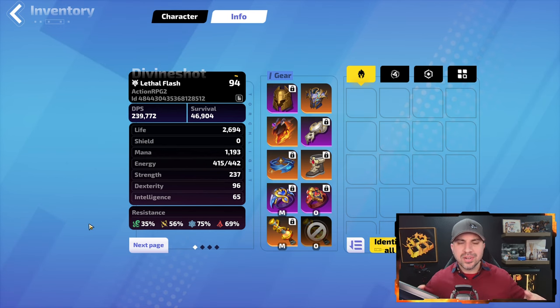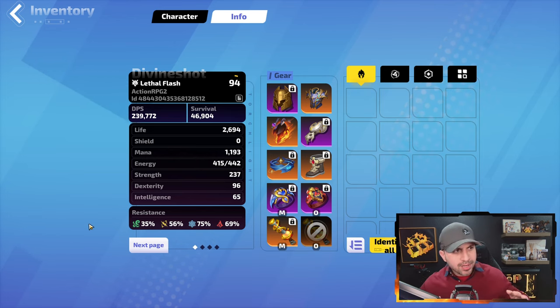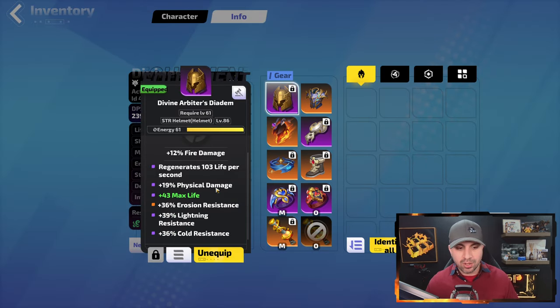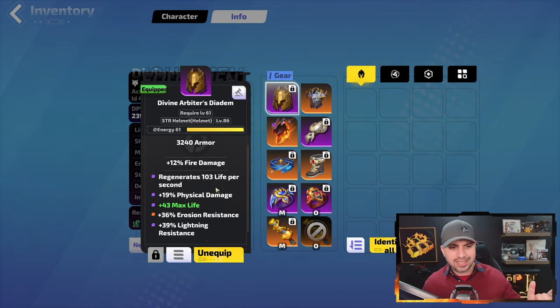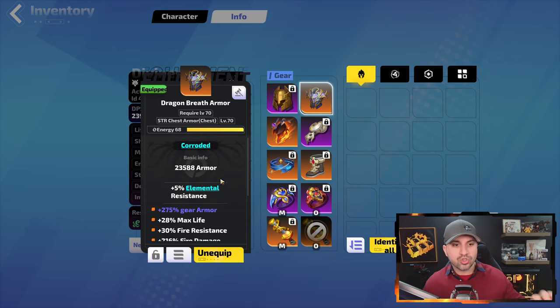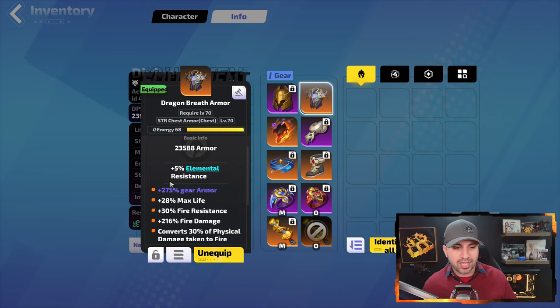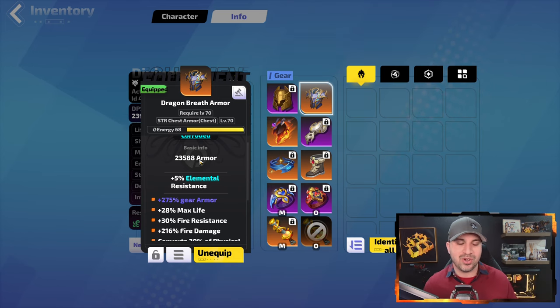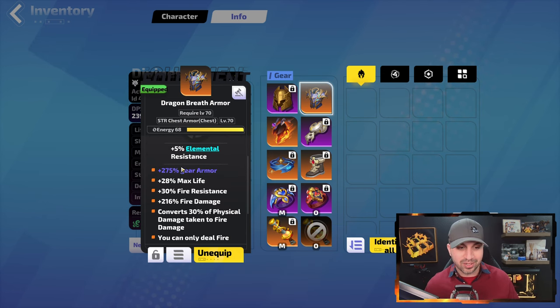Moving over to gear. This build is not ultra expensive — it cost me about 150 FE to make, and the sky's the limit as far as how far you want to take it. For the helmet, there's nothing special — take whatever gives you the most damage or survivability. For the body armor, we're using Dragon Breath armor. On here we're taking the corroded affix for percent to gear armor — this singular item gives 23,588 armor, which is just massive. I really like having this affix, and you can get life too.